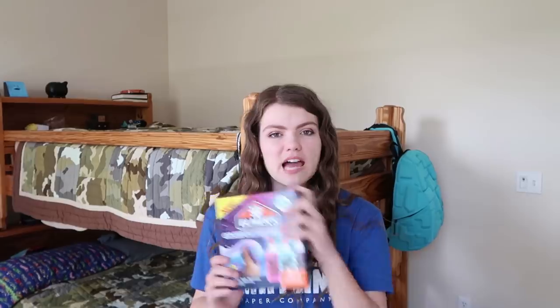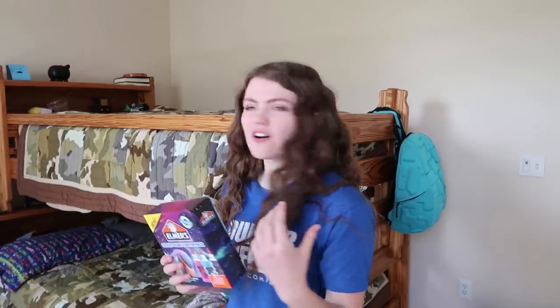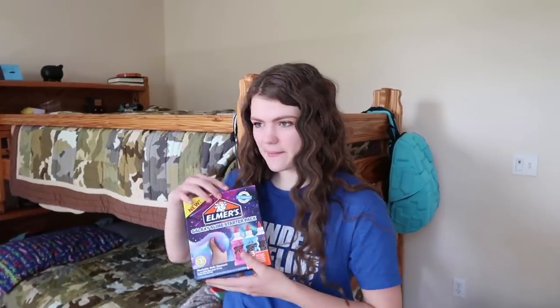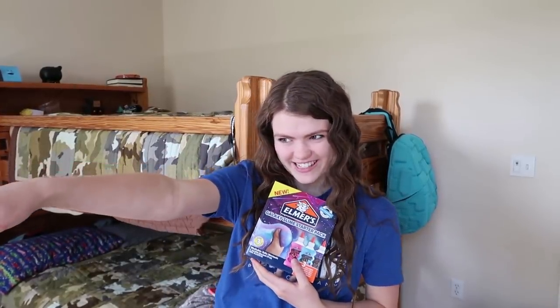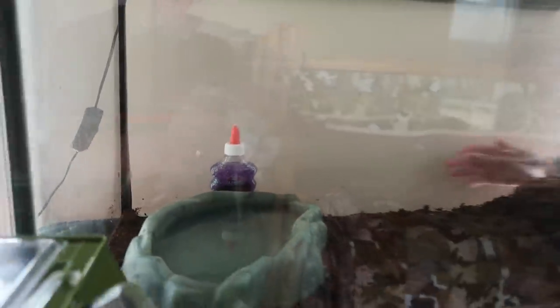Alright, so the first thing I'm going to do is make some slime with the slime kit that Jake gave me. He's hidden them throughout the room, so I have to find all the supplies. I've never used the slime kit before, but it looks like we're going to be making some galaxy slime. So right off the bat I already see one — this one's pretty easy to find just because you can see it through the glass. Luckily it's not in Dan's cage.